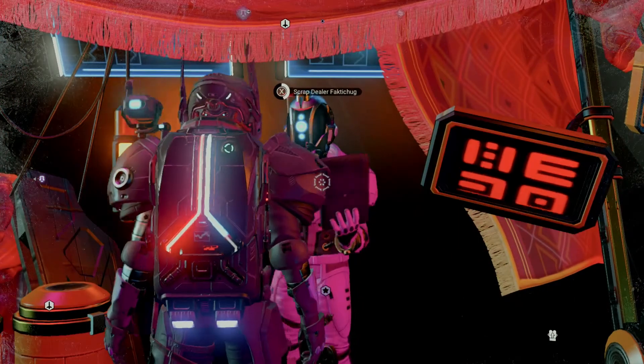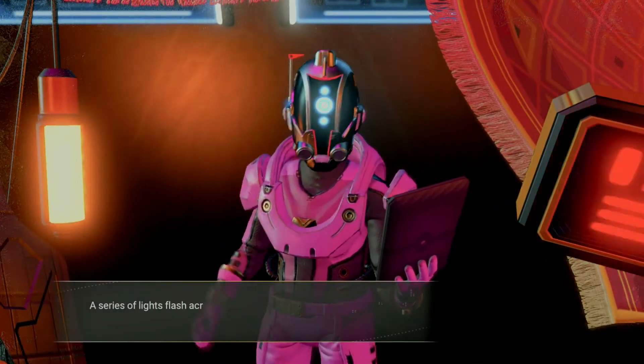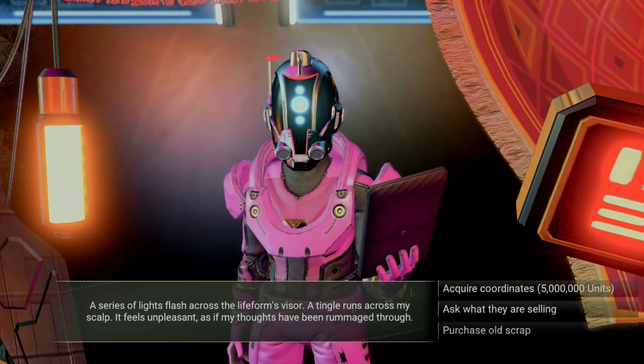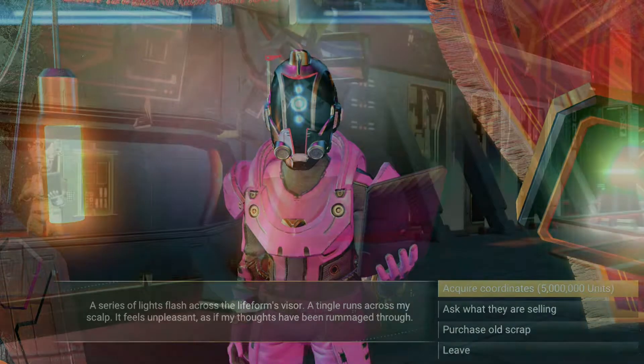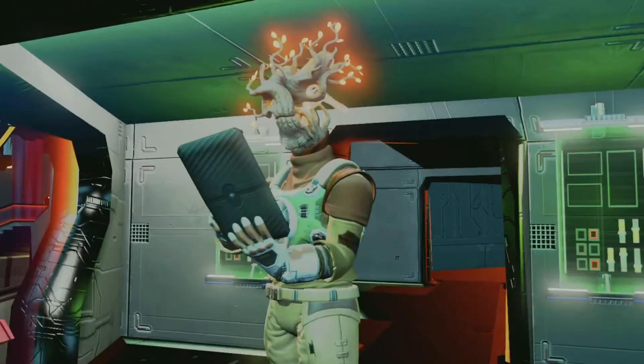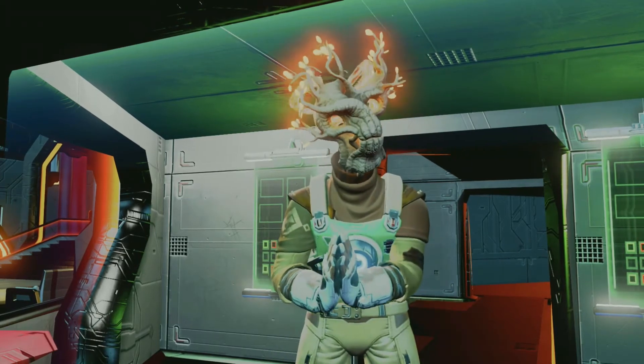Something you'll see once you select the acquire coordinates option. The first one costs 5 million units, which may seem like a lot when you're first starting out. But for the newer No Man's Sky players out there, you can get one emergency broadcast receiver from Helios on the anomaly.